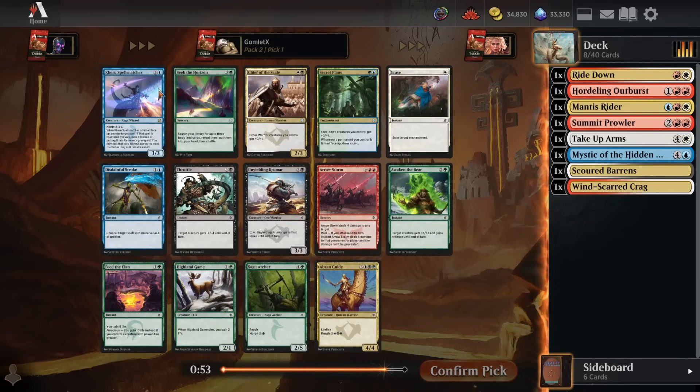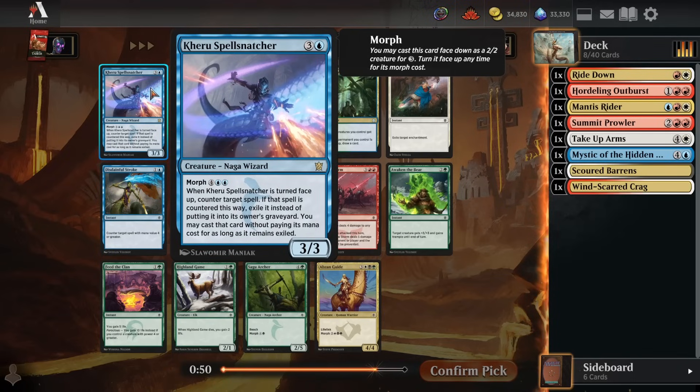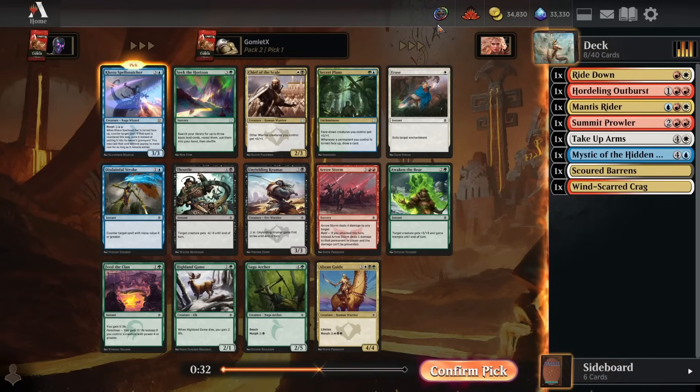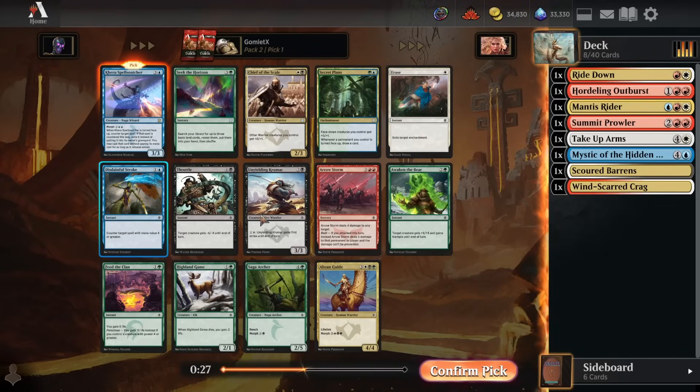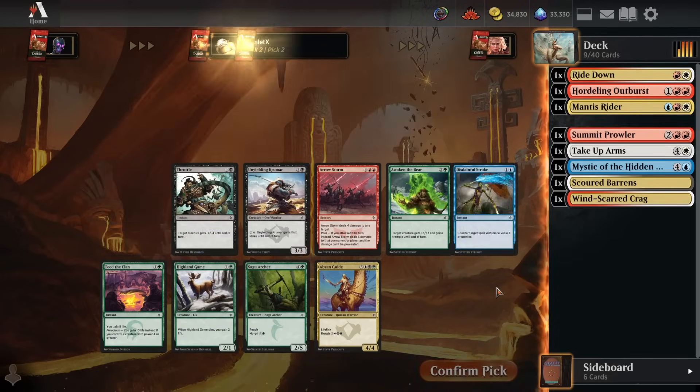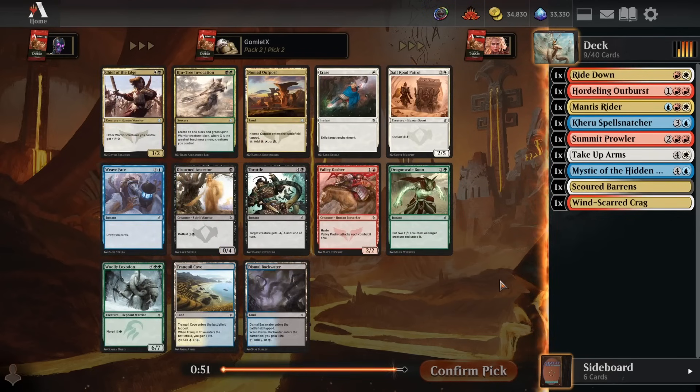Pack 2, pick 1 - we get another great blue rare, so we can just stick to our guts here in Jeskai. Karu's Spell Snatcher is going to be a three-mana morph, and then for six mana you flip it up, counter one of your opponent's spells and exile it, then cast it for free later. Which is really gross - one of the best morphs to flip up later in the game. Super, super great rare. We're going to take that here. Disdainful Stroke is okay but pretty narrow. We're not getting anything back out of this pack, but we gotta take that Spell Snatcher.